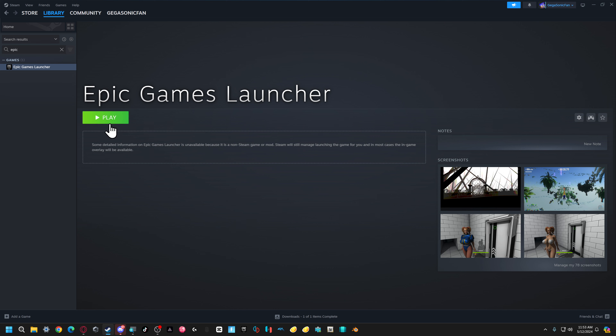At this point it should — keyword, should — work. I have had some instances where I will add a particular program, like an emulator, specifically Dolphin, and it wouldn't work. So we're gonna hit this play button and it should launch the Epic Game Store.